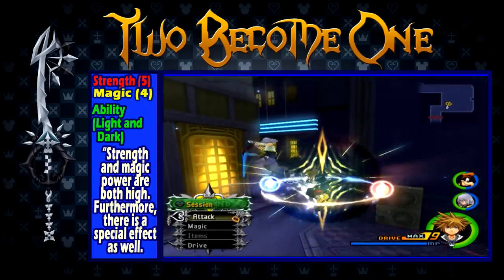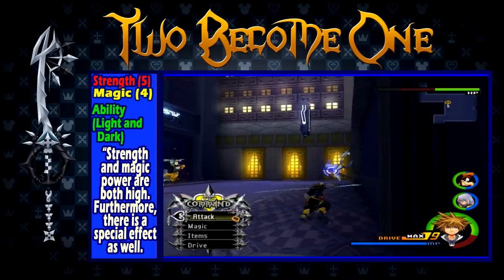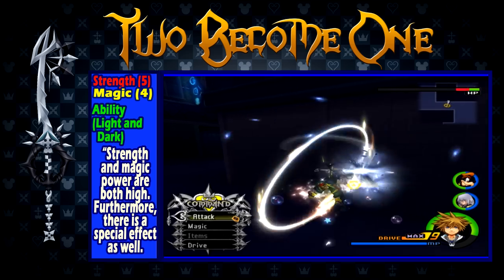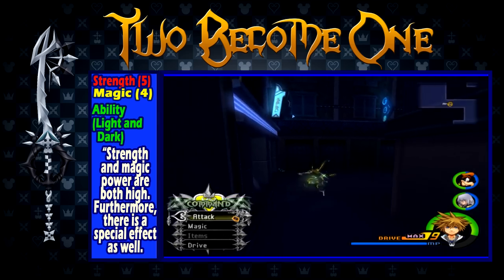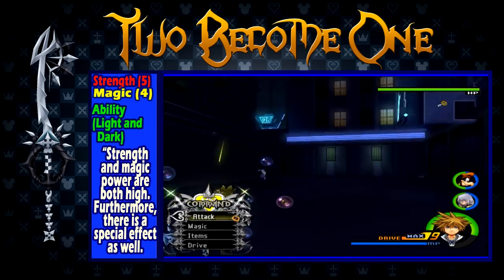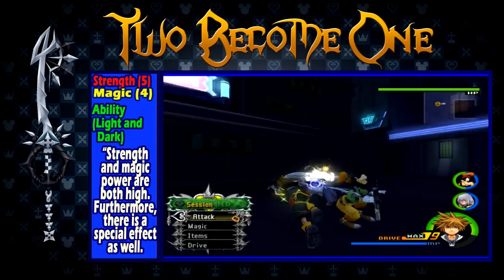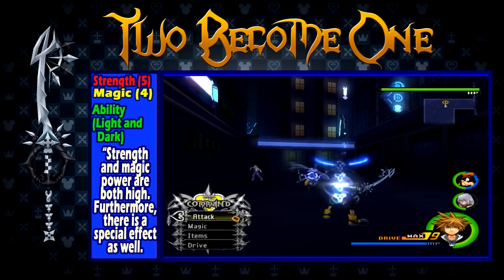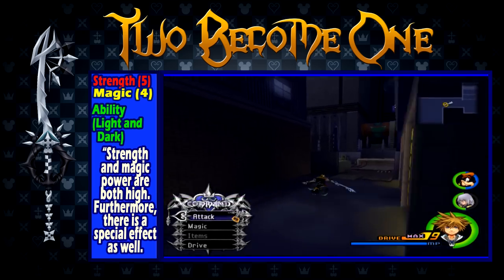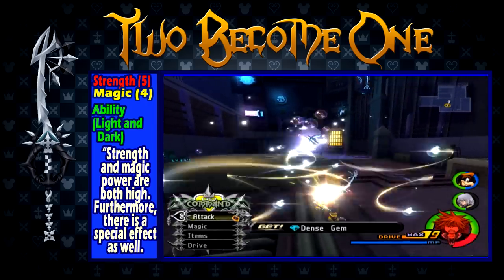2 Become 1 is obtained after defeating Roxas in the World That Never Was. It has a strength of 5, a magic of 4, and the ability Light and Dark, which makes the activation of any drive form put you in either Final Form or Anti-Form. This keyblade is great for getting Final Form fast, as the form becomes available after the fight with Roxas at the same time that you get this keyblade. It is also a very decent and well-balanced keyblade in general. However, it is very unreliable when using drive forms, as you will get Anti-Form very often. I would recommend staying away from this keyblade for that reason after unlocking Final Form.